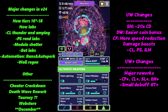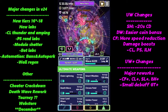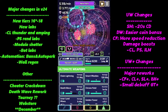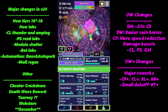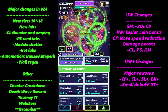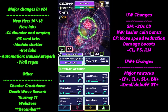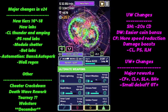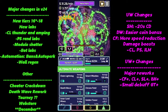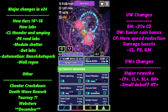Death wave got a really nice utility bonus. You still have to kill enemies to get the HP bonus to build, but the coin bonus now applies when death wave hits enemies — and for a long time I kind of neglected that, but eventually picked it up.